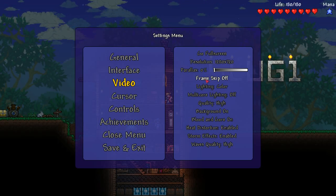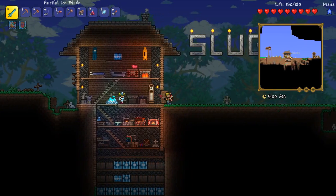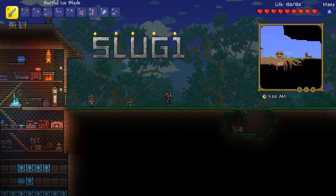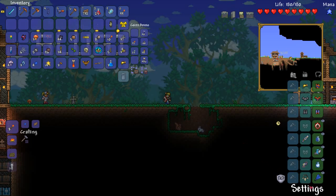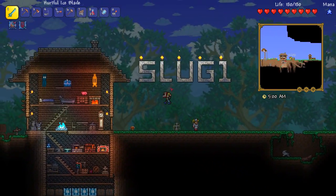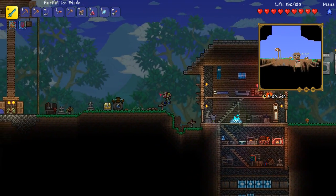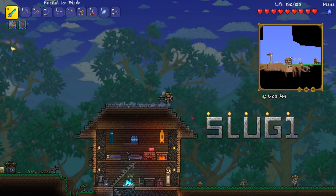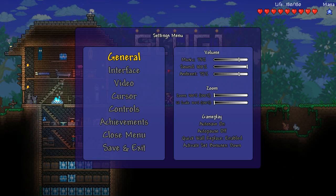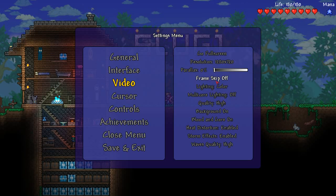Next is frame skip. If you're still having lag even after pulling the game out of full screen, if you're still having some slow motion — your game will look like it's running in slow motion, you'll be really floaty, everything's really really slow — go over and change your frame skip on. That'll skip some frames and could immediately fix your problems for slowdown. But frame skip is probably the last thing you want to change, because you are skipping frames, which will make your mouse less responsive. It's not a consistent frame skip.